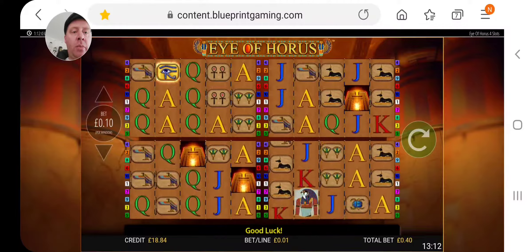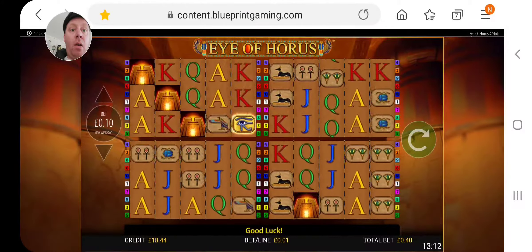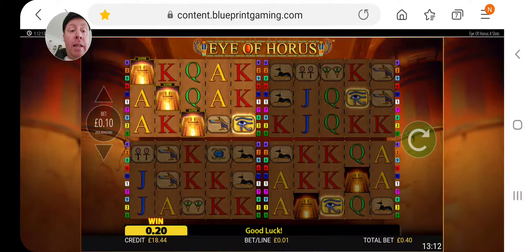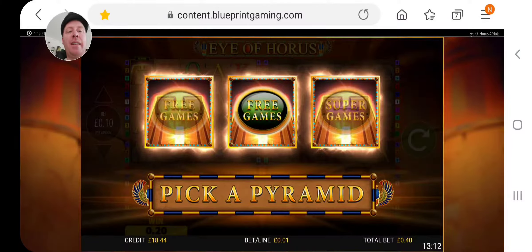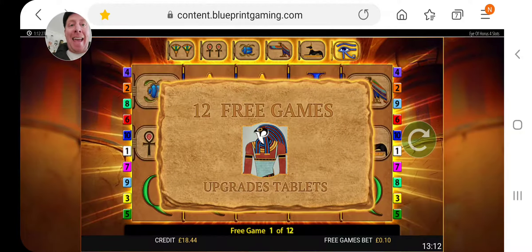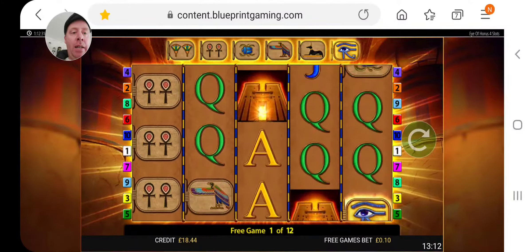So as you can see, this cost me... there are four scatters on show, but — oh! That is a really good start. We started off with our 20p and I think it was three or four spins and we're in the scatter. Middle for diddle! Super games are on the right, so even though you get the scatters, you don't automatically get the super games. Here we go, let's see how we get on.